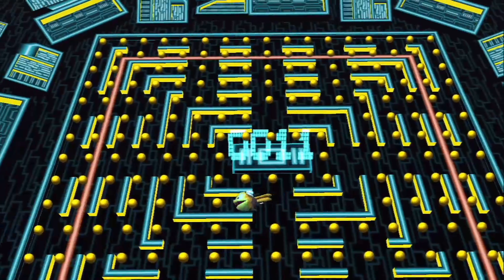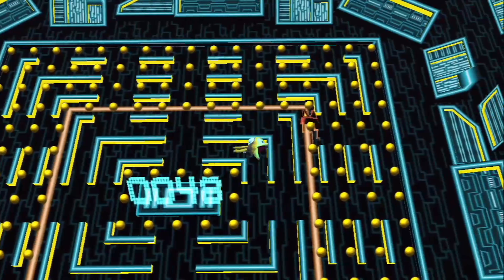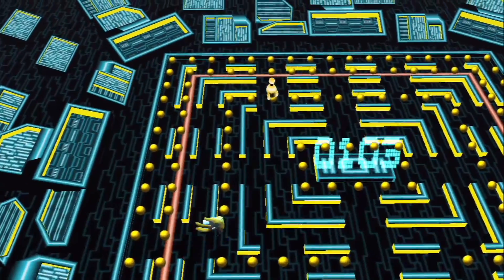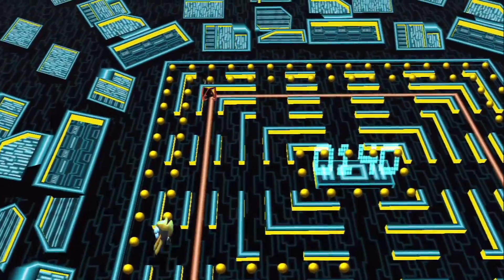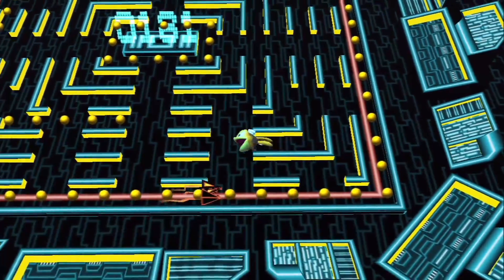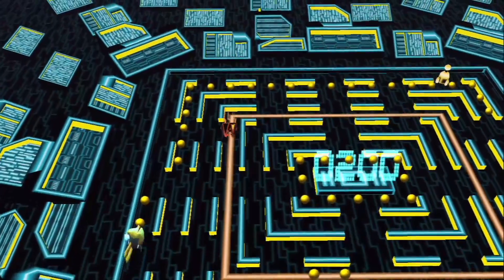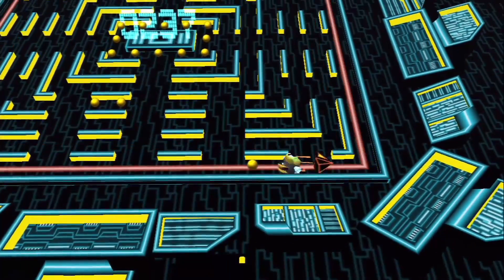We're here at the Ecogrid game. I have to say this is one of the most infuriating challenges in Jak 3. It plays exactly the same as the story mission, except this time you need to get a thousand points. They don't tell you the points the first time you do it, but it's 250 points per grid. So at 250 points per grid, it means you need to clear four grids to get the thousand points that you need, which is a very tedious task.